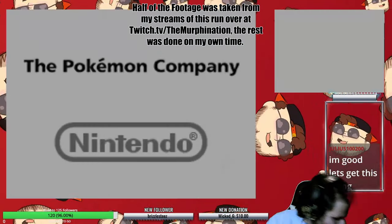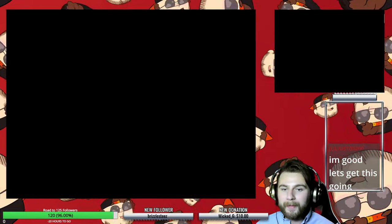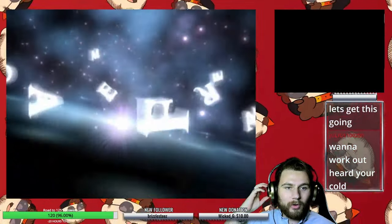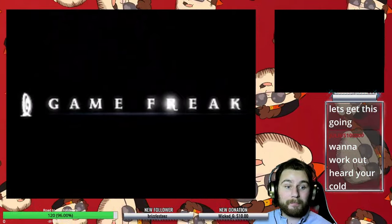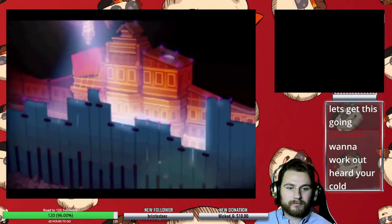Abilities helped revolutionize how good or bad a Pokemon was back when they were first introduced in Ruby, Sapphire, and Emerald for Generation 3. Some were incredibly beneficial, such as Levitate or Moxie, but there were also some abilities that just cripple a Pokemon, and one of my favorites gets one of the worst.